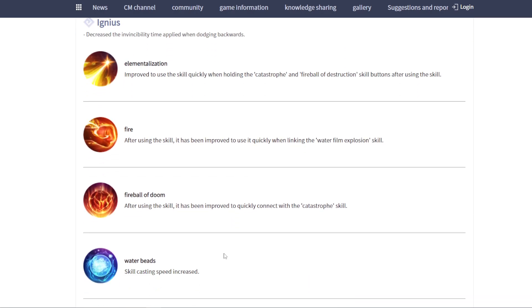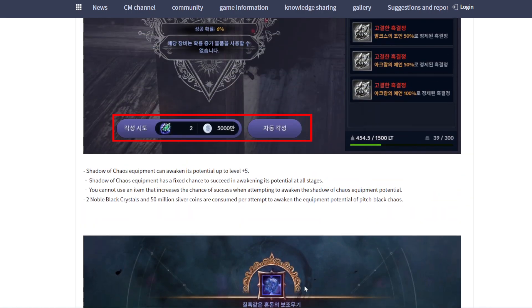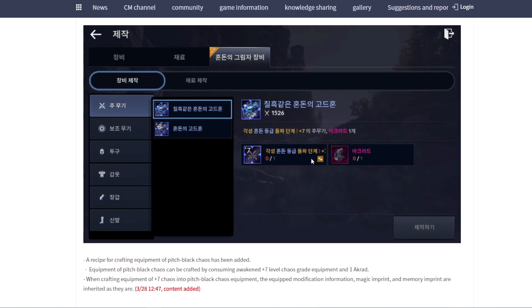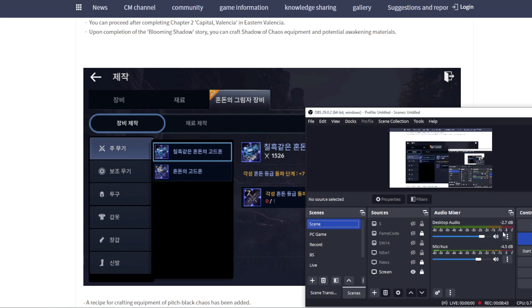That's all for the upcoming Black Desert Mobile Global update. Time to upgrade my gear to plus eight — I feel I have at least two or three more gears I can upgrade. Last thing: from plus eight gear, you unlock one more crystal slot, and it affects all characters. It increases your sub-character stats, meaning your family CP also gains a lot from this update.